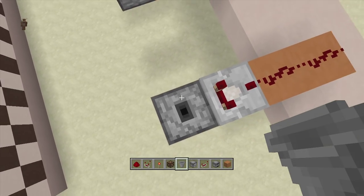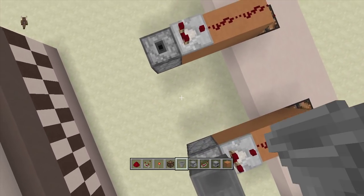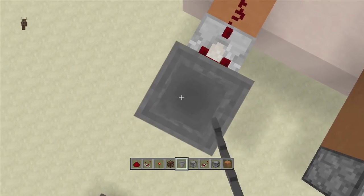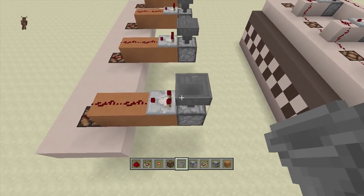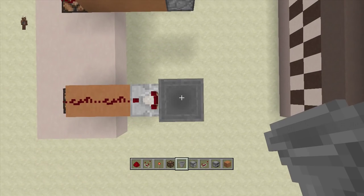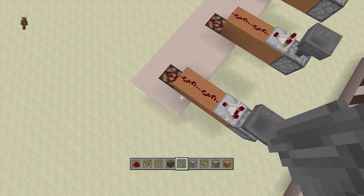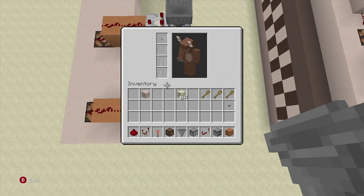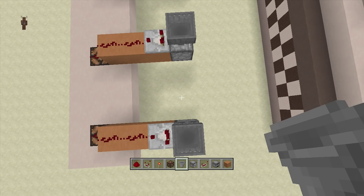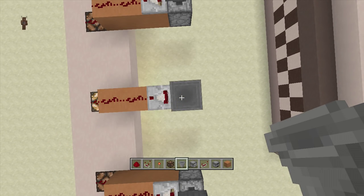Behind each comparator, take out a dropper - make sure it's a dropper, not a dispenser, it will not work with a dispenser - and put droppers facing upwards right behind your comparators. Next, take out your hoppers, go into sneak mode, and put your hopper going into the top of each individual dropper. Now go into each individual hopper and dropper and place in one stackable and one non-stackable item. I'm going to throw a wooden shovel in - the light came on - and then throw in one piece of sand - the light does not come on.